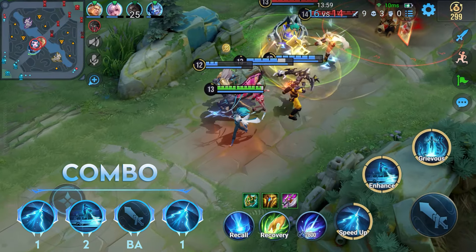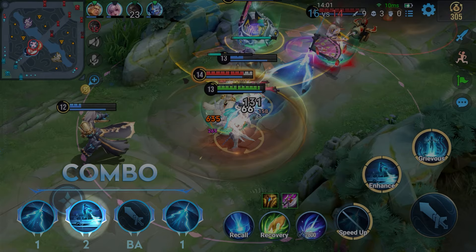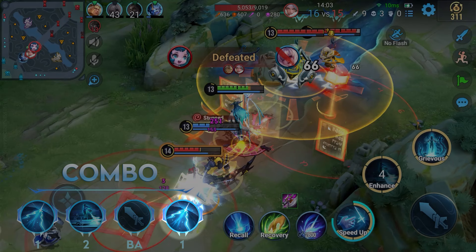This is his common combo. Use Skill 1 to go through walls and enter the fight quickly. Then mark multiple enemies with Skill 2 and poke enemies with the enhanced basic attack. Use Skill 1's phase 2 to trigger seer state, or use the ultimate to trigger seer state at low health, restoring some health.